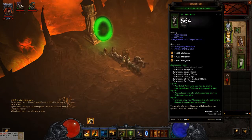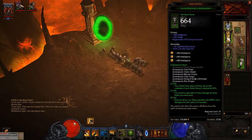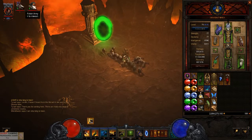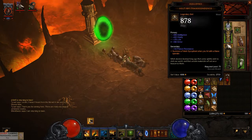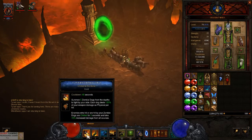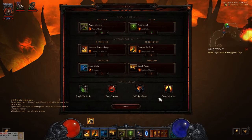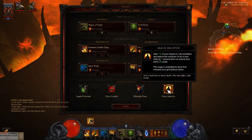Hey guys, last ones on your master's hunt. What to say about this one — obviously you will need the Fetish spell to summon the fetishes. This belt can also help a lot. If you don't have it, definitely use the zombie dogs as much as you can.